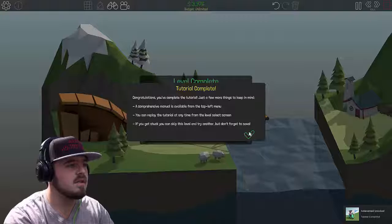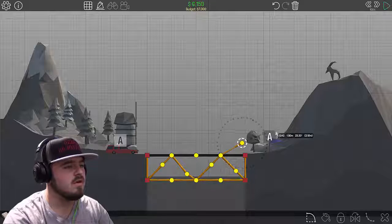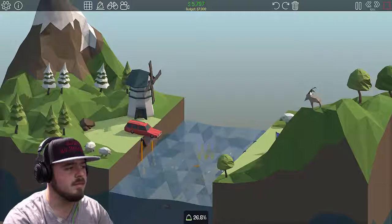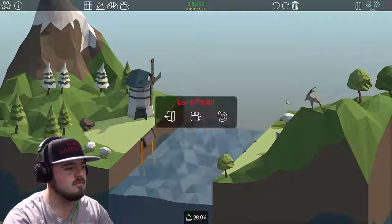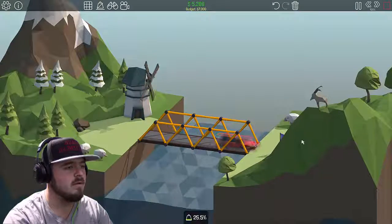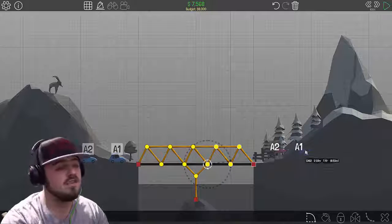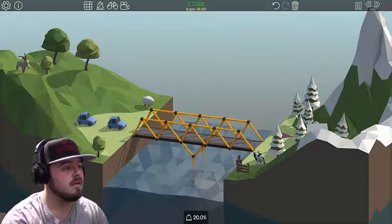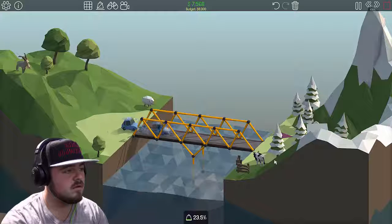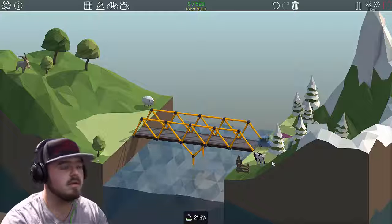Woohoo, to grandma's house we go! All right, so I'm gonna build a simple bridge — that ain't pretty, give it a shot. Damn it, yeah, killed the guy. How's that? We're making it! All right. Now this should work in theory — hell yeah! A little bit of weight but it made it across.